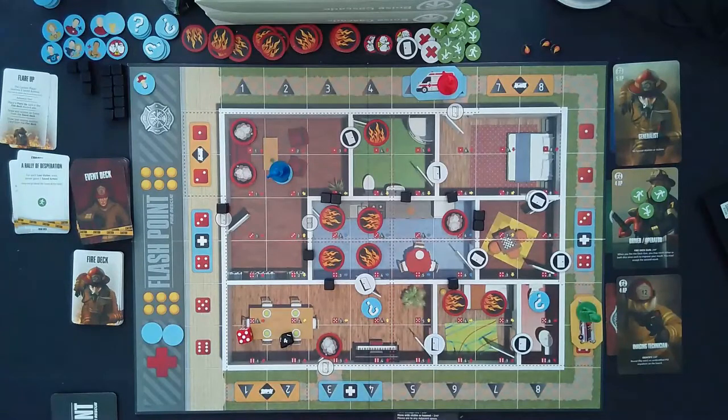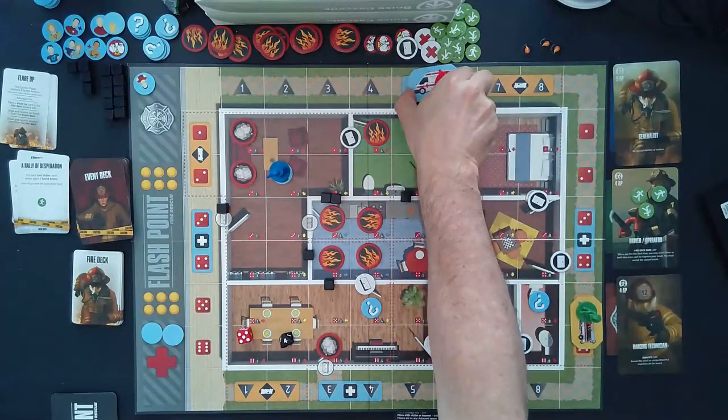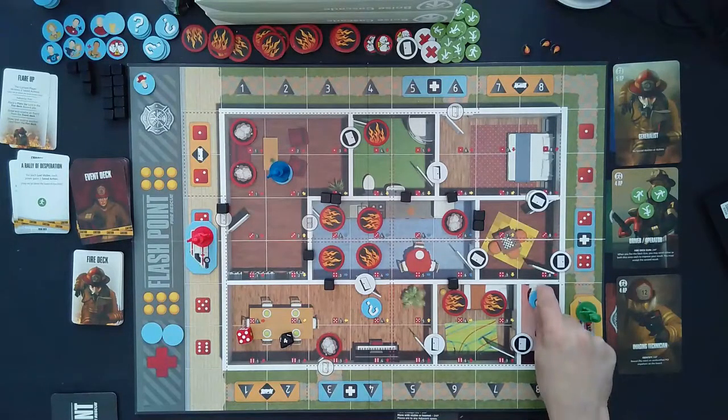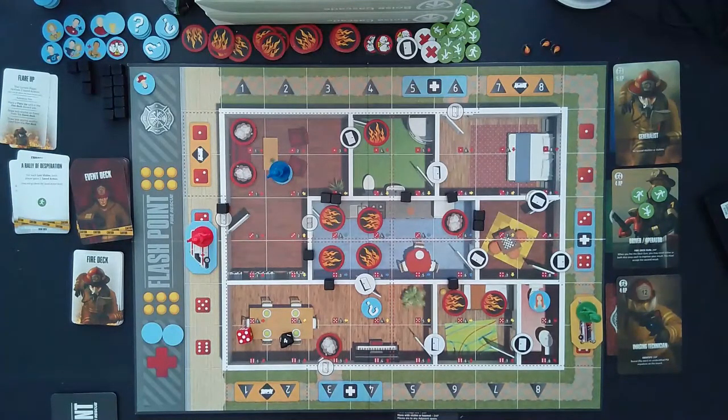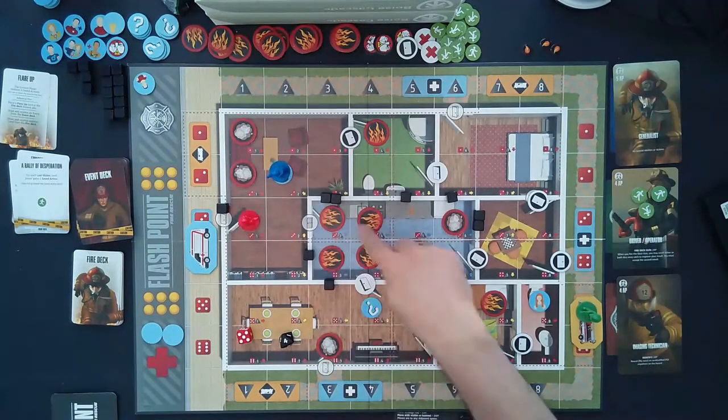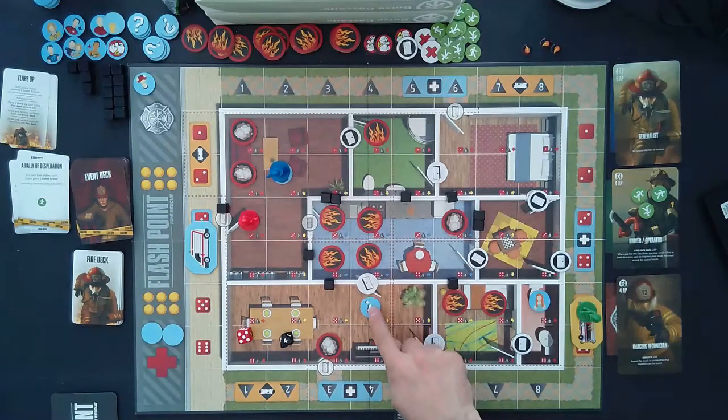Getting back to our turn in progress: the imaging technician drives the ambulance for two action points to a new position. We spend one action point to flip a POI marker and confirm there is a victim there. With one action point left, we move into the house. We use the card and that is the imaging technician's turn.